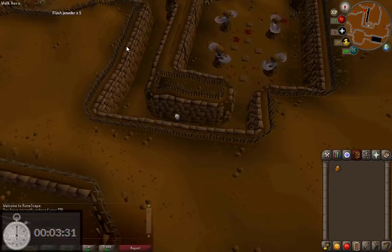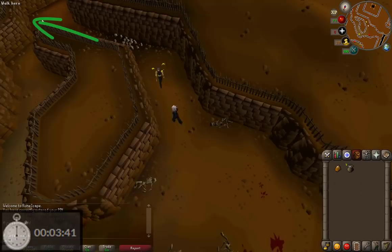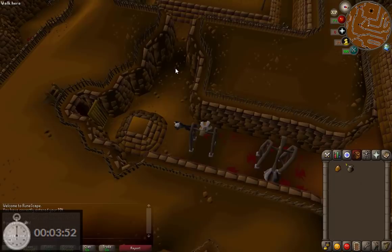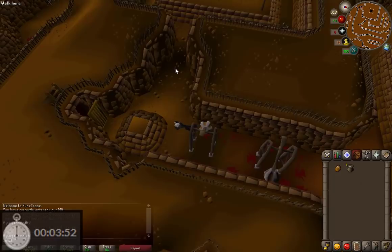Up ahead here is Flash Powder. Now this used to be a little confusing, but it's actually pretty simple. You just want to pick it up and use it on the guard. When you use it, move your mouse so it's ready to click past him. Then as soon as you see your character stop to throw the powder, just start clicking past the guard and you'll just run by. After that there are just two pendulums you can run past, and then you're at the wall safes. So you can get your loot and finish up.